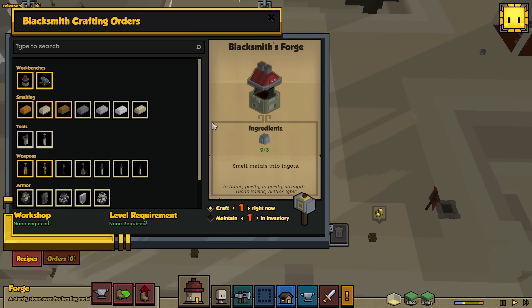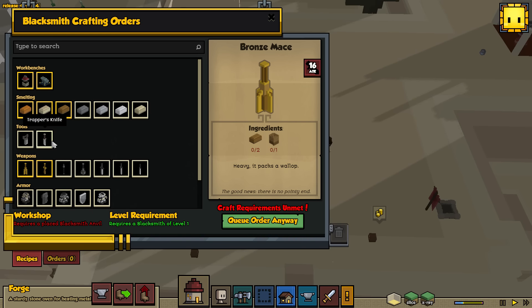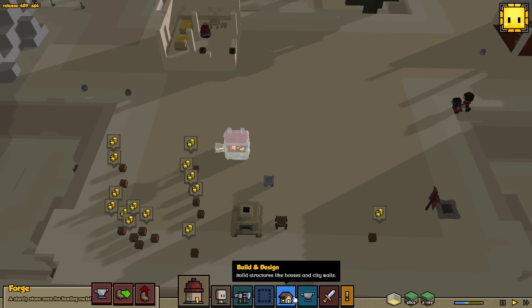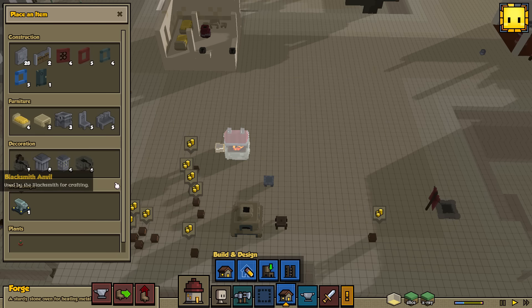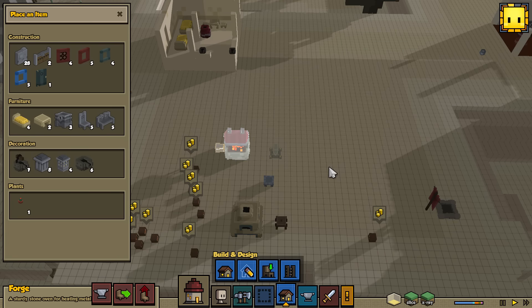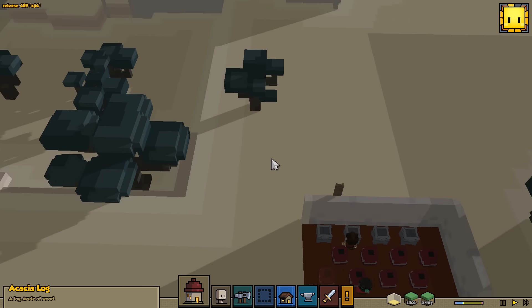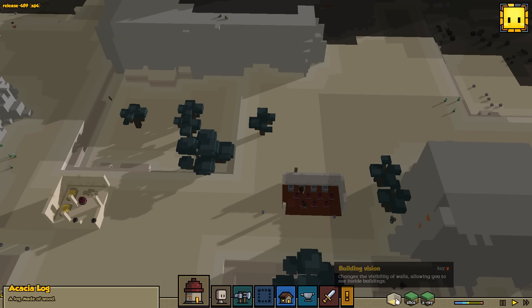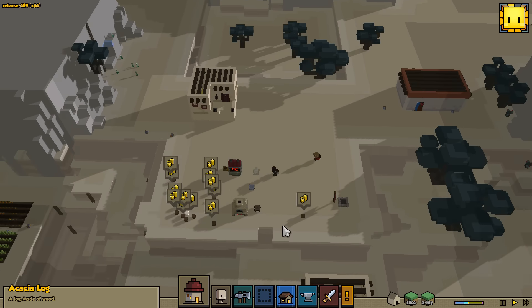Isaiah got to level one in blacksmithing. Look at this bronze — but we don't have any ingots. We might find some while we dig down, I'm sure we will. We already built the anvil, so I should probably place that down. Let's go ahead and place the anvil down right there next to it. Chopping down that tree resource did not help — they're still not looting any of this stuff.